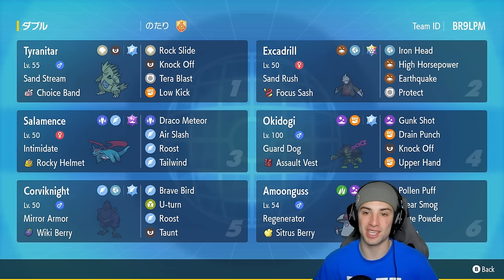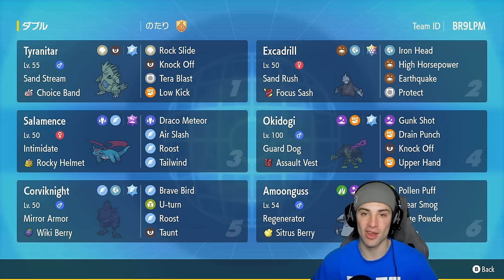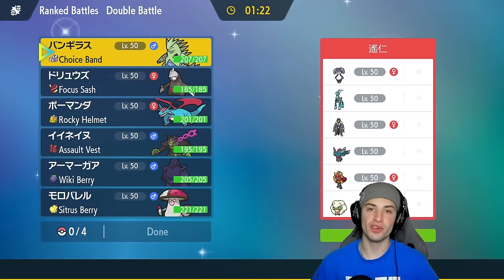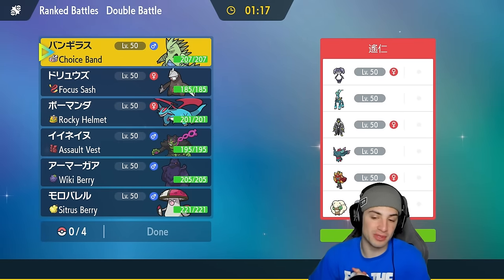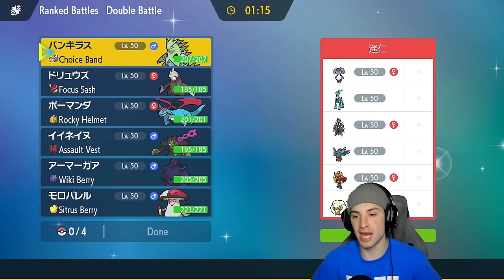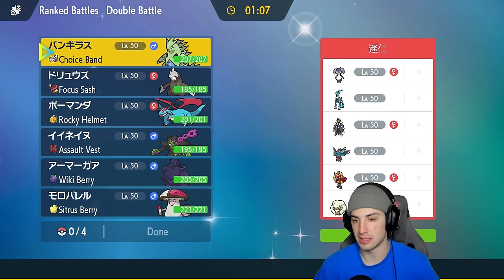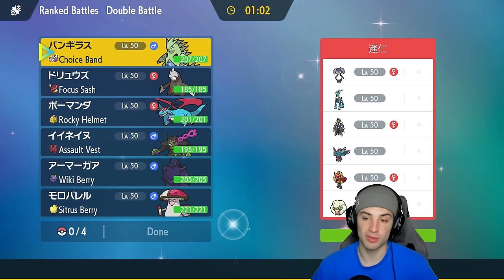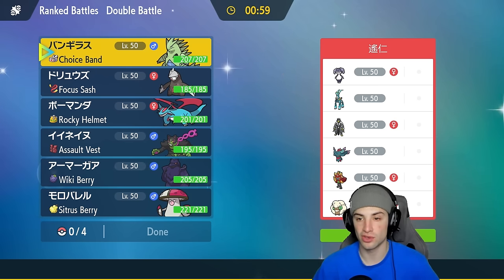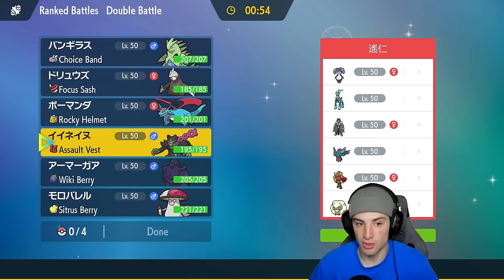Let's hop into our first match using this Tyranitar, Excadrill, and Okidoki team. We're going up against an Iron Crown and Indeedee team alongside Whimsicott, Ogrepon, Water Urshifu, and Urshaluna. Their Whimsicott is likely rocking Sunny Day, so I wouldn't be surprised to see it lead and pop Tailwind or Sunny Day. The Iron Crown and Indeedee psychic spam is what I'm most worried about — we don't have terrain control.